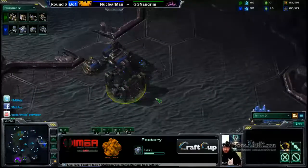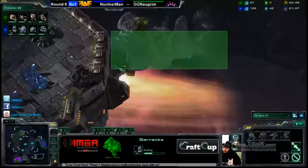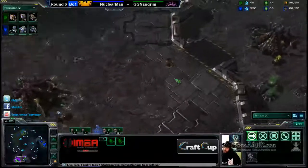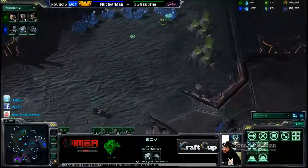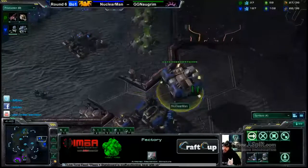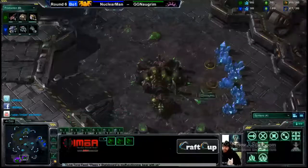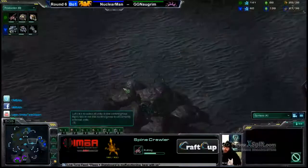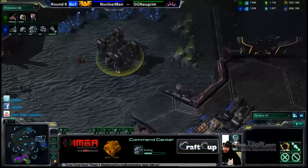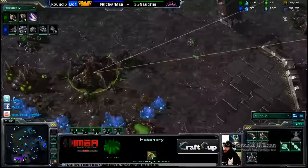He's also getting the reactor on the barracks, so we could see a switch with the barracks and factory to go for some Blue Flamers. I'm interested to see that Nuclear Man is already walling off his natural and saving up minerals — looks like he'll go for an early expansion. There it is! Boom, bang, zoom, straight to the moon. The factory will land on where this barracks is, and now getting out those hellions — they won't be Blue Flamers, but they'll be out in heavy order.